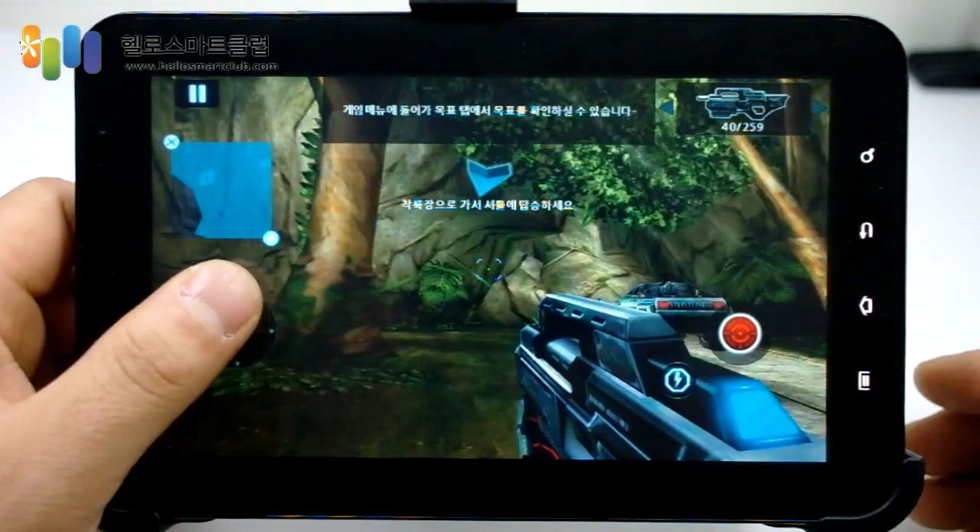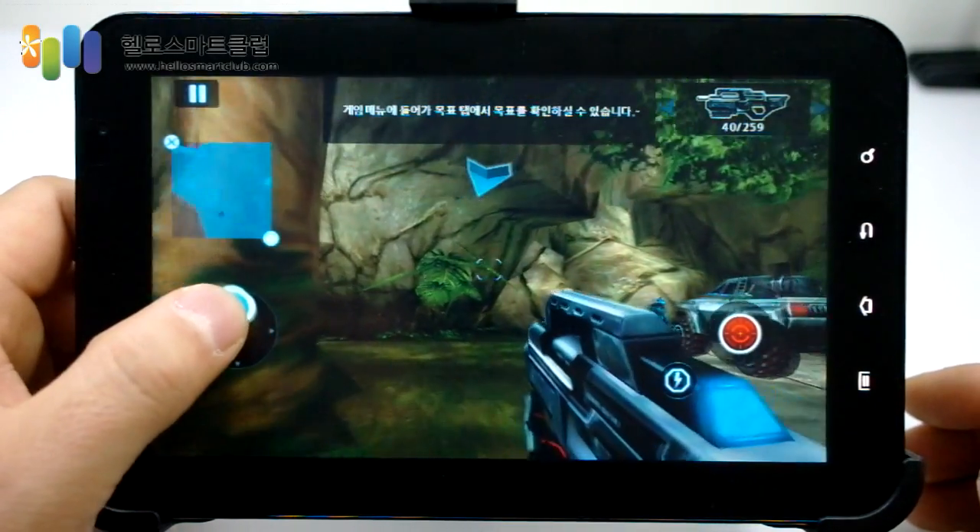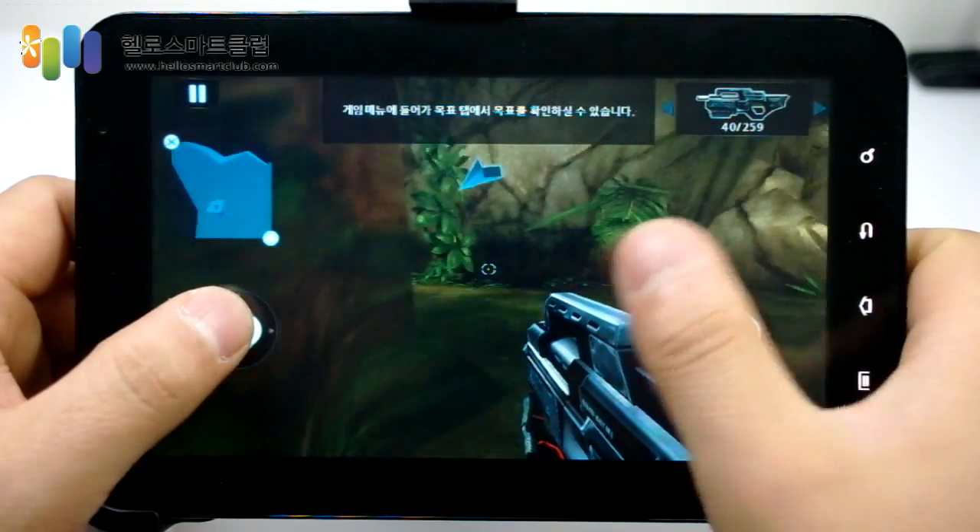Access the games menu. You will find your objective in the goals tab.